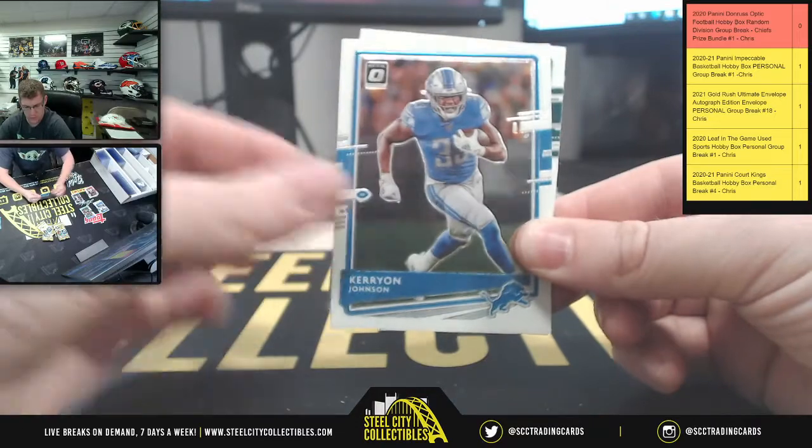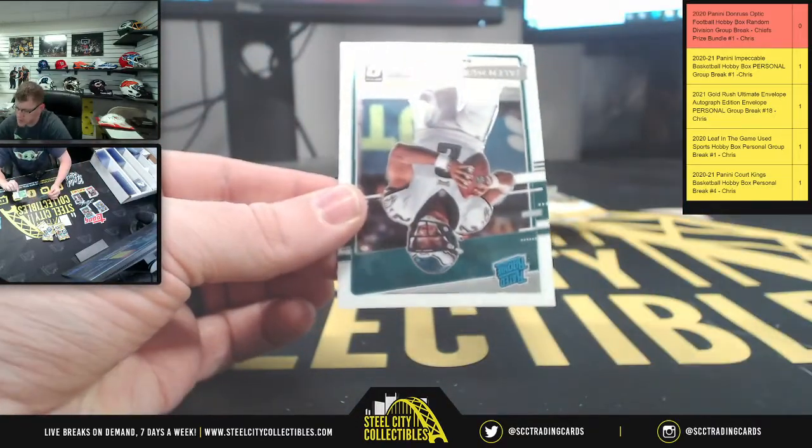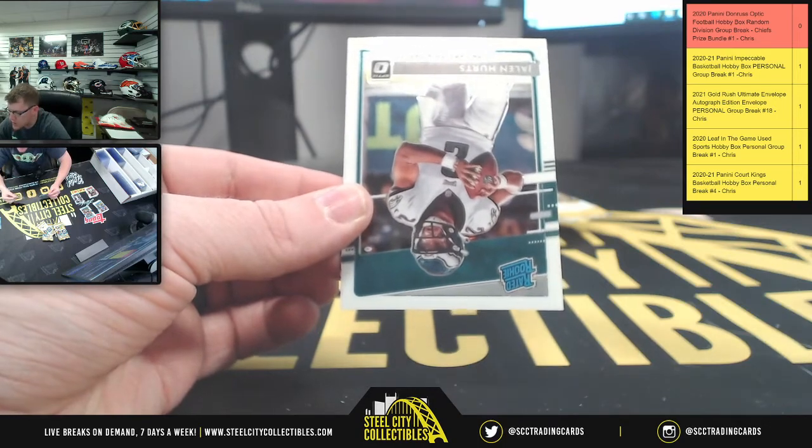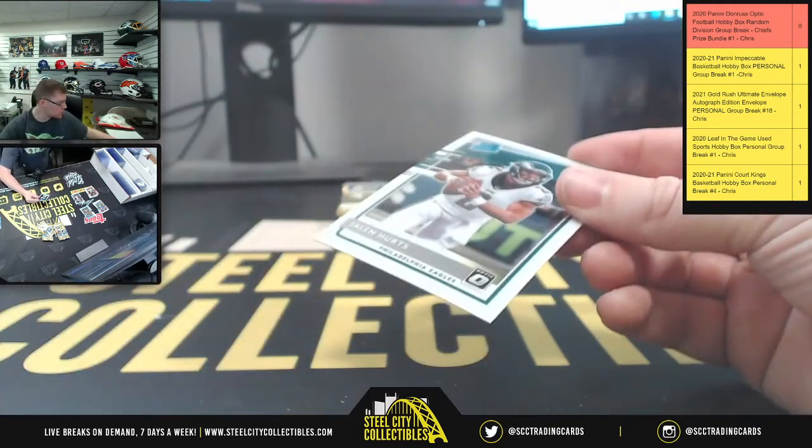You got Miles Sanders, Kerry Johnson, Mike Williams, Jalen Hurts upside down - Williams at a 199 for the Chargers. There you go, Jalen Hurts rated rookie.